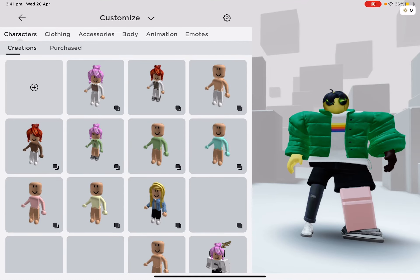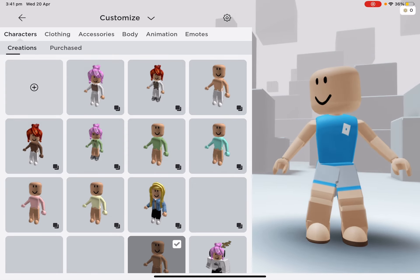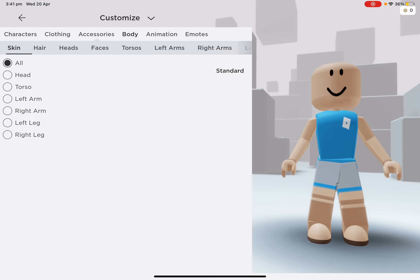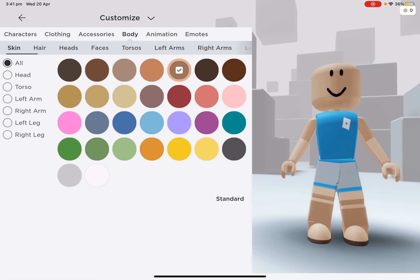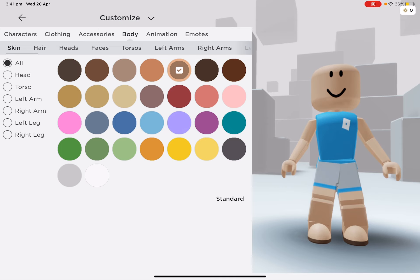Hey guys, welcome back to another video. Today I'm gonna show you a little hack that I saw. I just realized that when you go into body and then go into skin color, there's a normal boring skin color option — but when you go into advance, you can literally change your skin color. This is real, this is not cap.